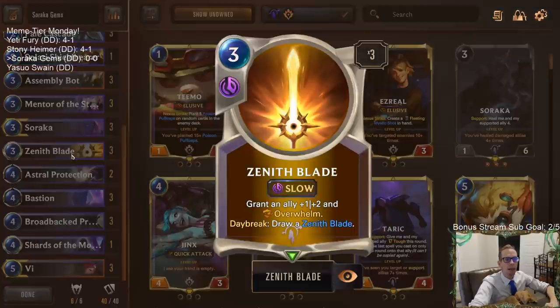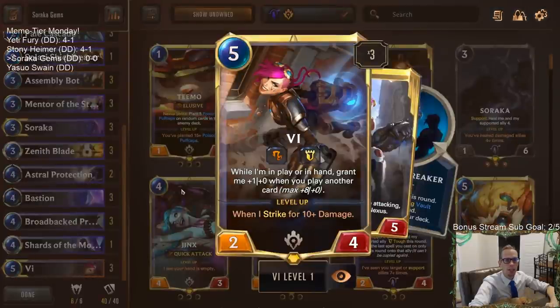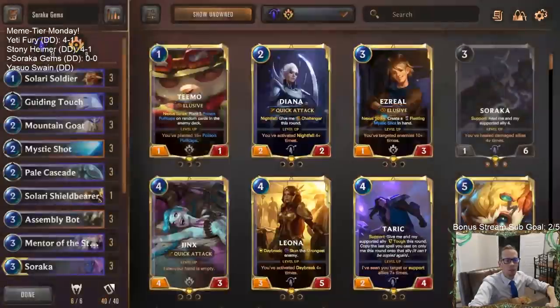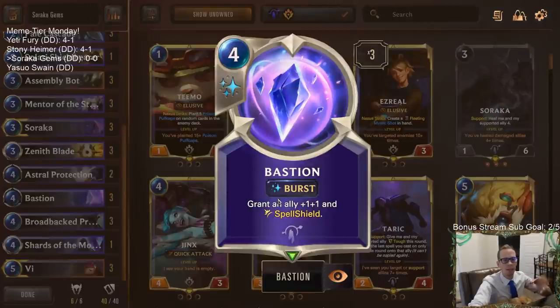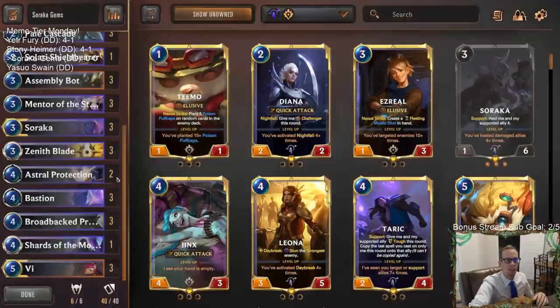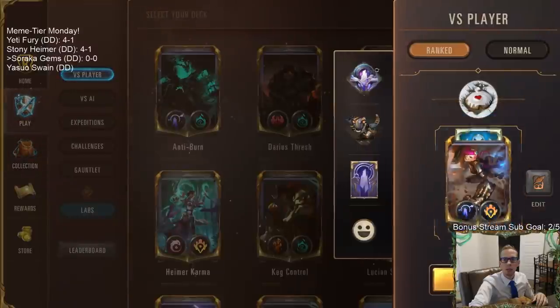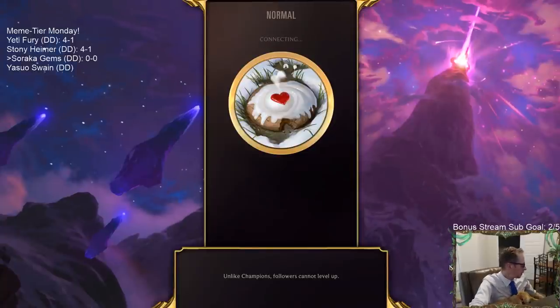We need to win the game, so we have three Zenith Blades that can give our Assembly Bots Overwhelm with plus one plus two. We also have Vi in here - Vi can grow really big, Vi can challenge, we can make sure Vi takes some damage to reheal, and Vi with Zenith Blade is also a great combination. Mentor the Stones is important for growing cards into real threats. We have some Bastions to protect our large singular threats instead of going wide. This is also a viewer submitted deck - that's what the two D's mean, donation decks.